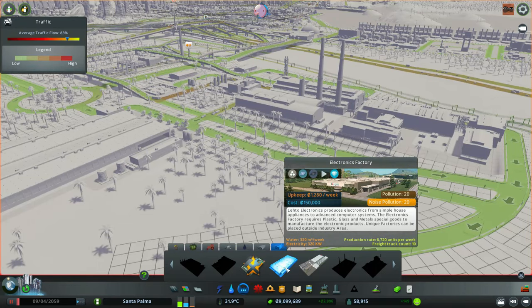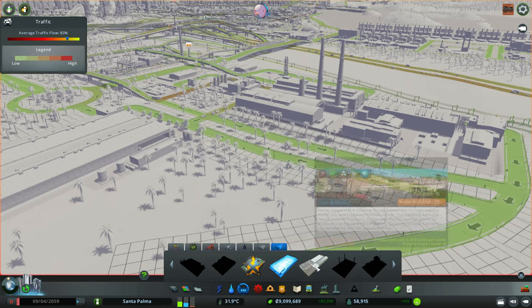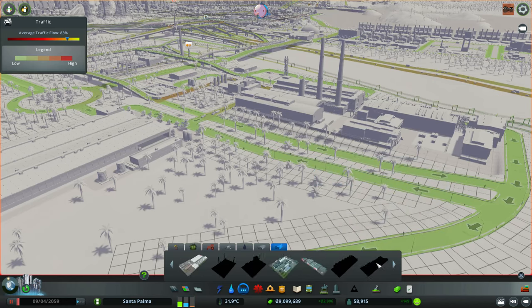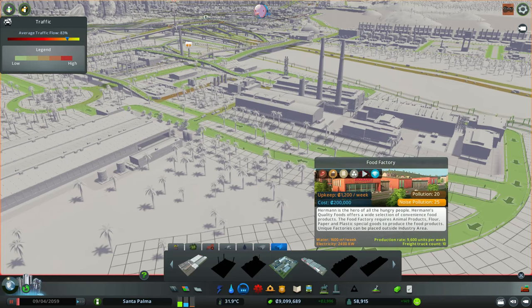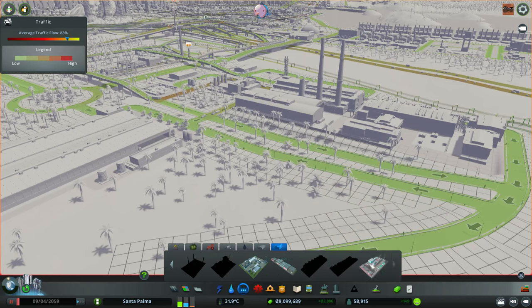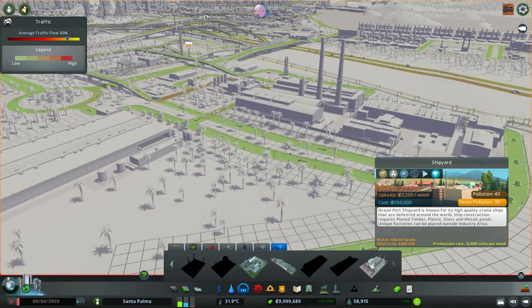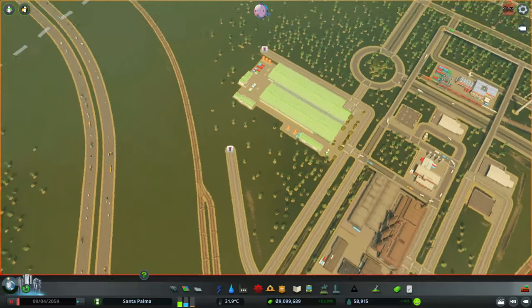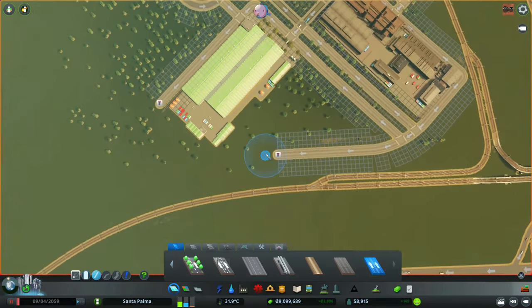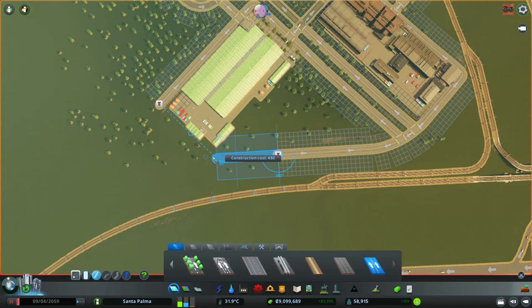I'm going to continue doing this for the other factory. The next factory is the electronics factory, but I can't because it needs plastic - those three white balls, I think it's plastic. This also needs plastic. This needs timber and stuff. This needs everything. I hope this is making sense - this is what I'm trying to do, creating these potentially more complex than they need to be roads.